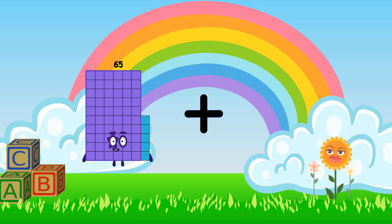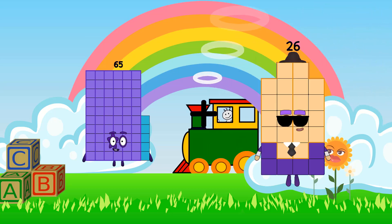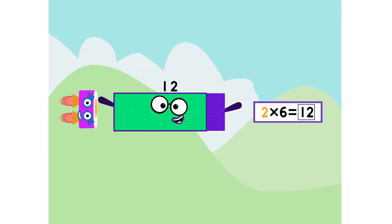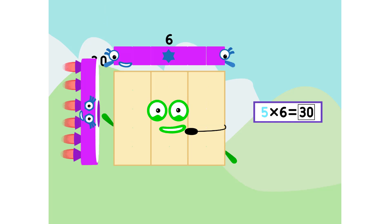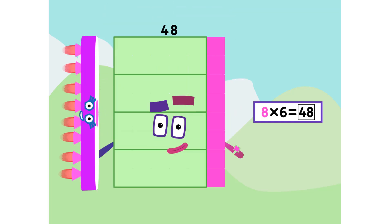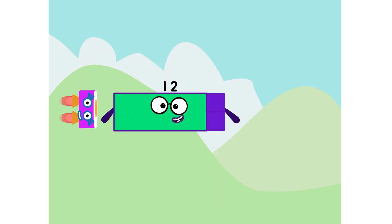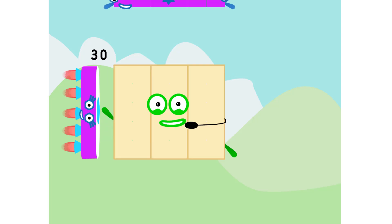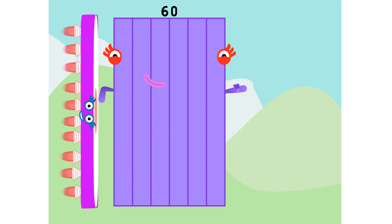65 loss 26 equals 91. 6, 12, 18, 24, 30, 36, 42, 48, 54, 60.